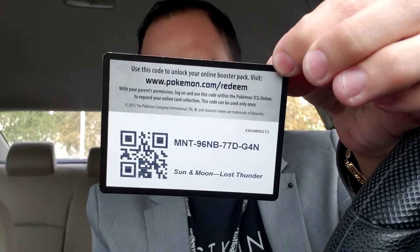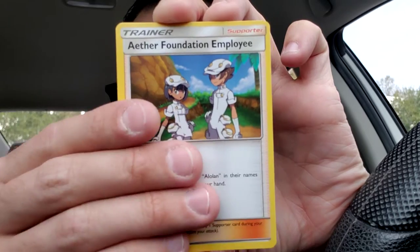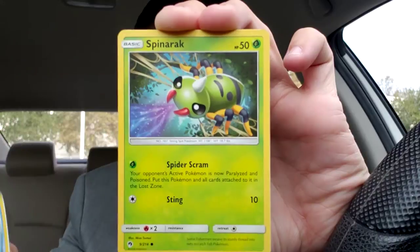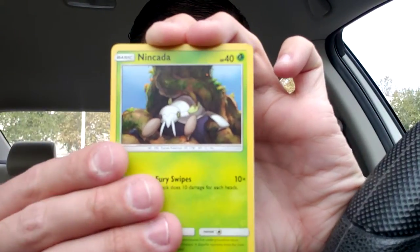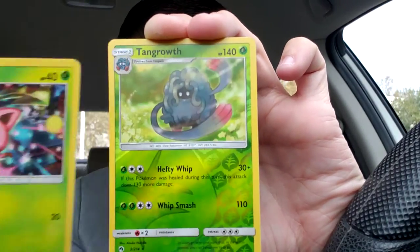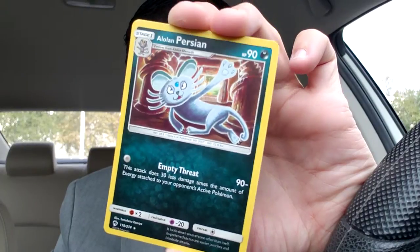Lost Thunder vibes, let's go! There's the code card. Three to the front. We have got Aether Foundation Employee — not from Hidden Fates — Kyrillia, Mantine, Papulio, Spinarak, Ninkada, Eevee — that is a dope Eevee, I'm saving that — Hoppip, reverse holo Tangrowth, that's a rare, and an Alolan Persian for the actual rare. Very cool. Plus a Water Energy.